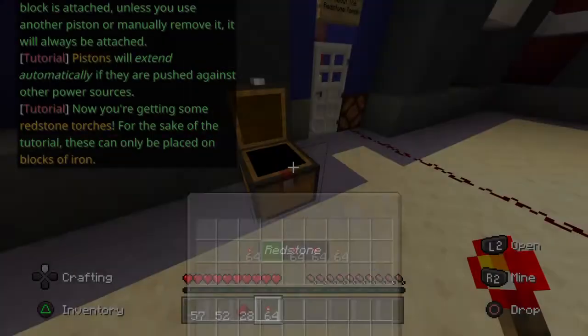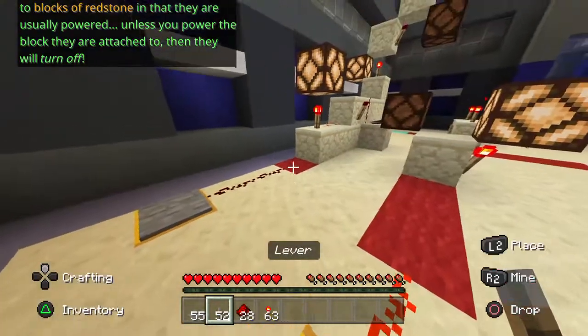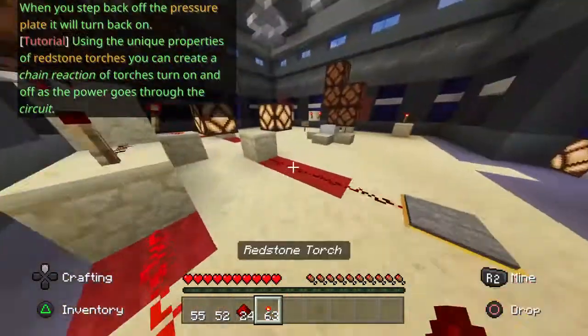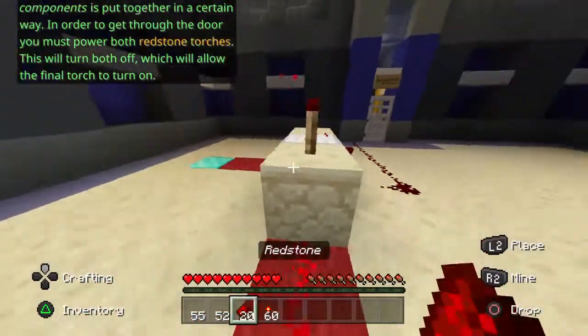A sticky piston can push and pull some redstone dust. For the inventory purposes, these will only be placed on blocks of iron. Unless you power the block, a redstone torch will turn off. If you power the block, you can create a tiny inverter reaction, and vice versa.